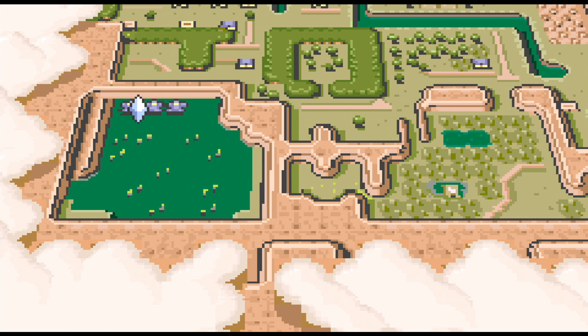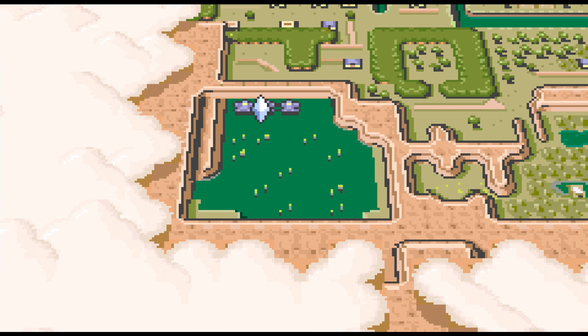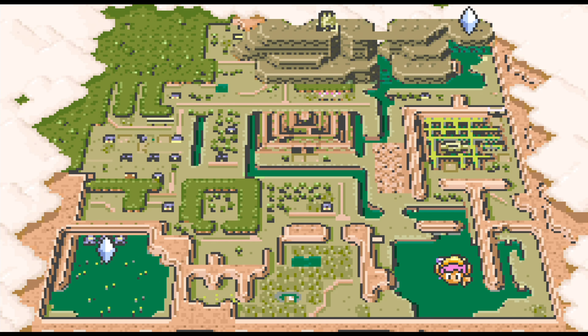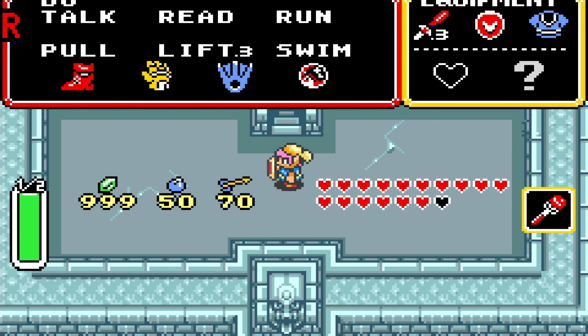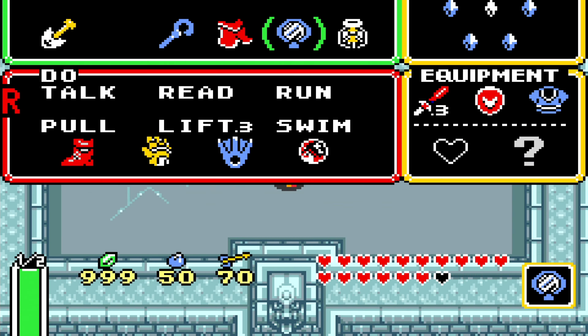We're heading towards Dungeon 6. As you can see, this little bog area over here, which is completely cut off from the rest of the world, is where it is. You may wonder how the hell we're supposed to get there, because if you try to reach the entrance from the Dark World, it is all the way at that end.